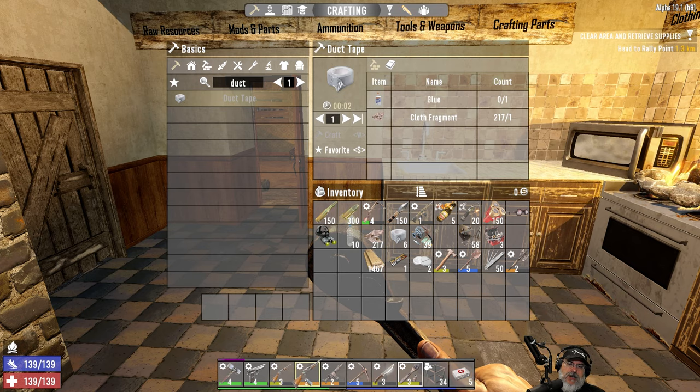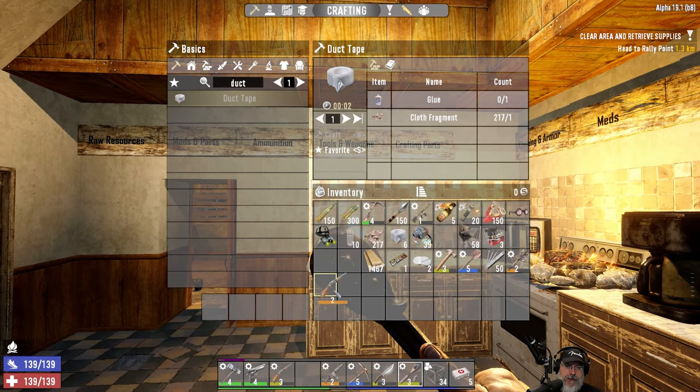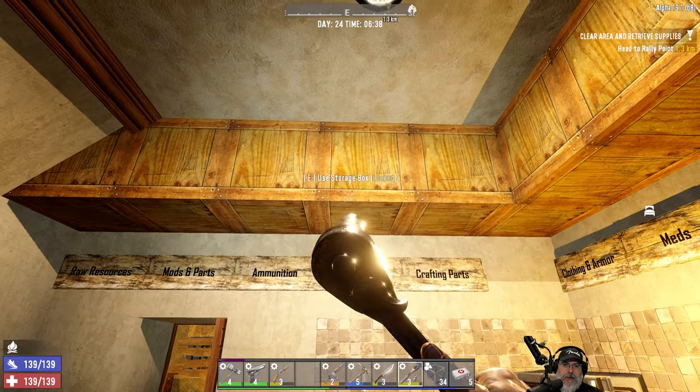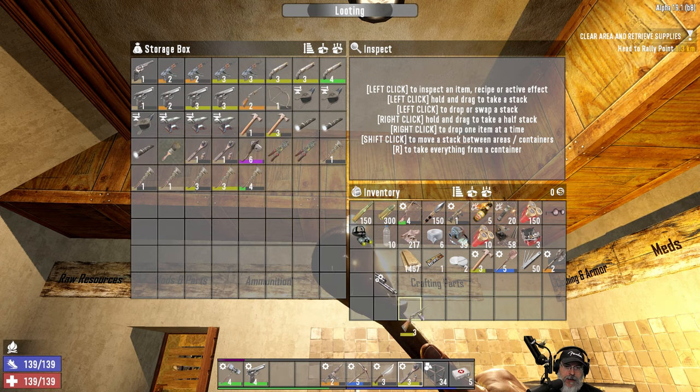I have these two pump shotguns on my toolbar but I've never actually used the other one since we've got 11 shots in this one. I'm starting to think maybe it's not worth it to take up a slot with that. We're going to take the mod off it for sure and use it as one of our three mods on our blue shotgun. I'll hang on to it for now though.